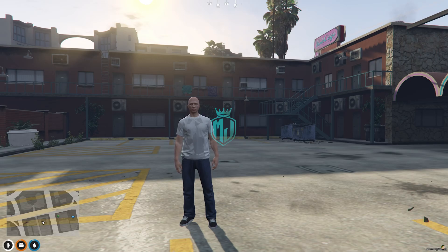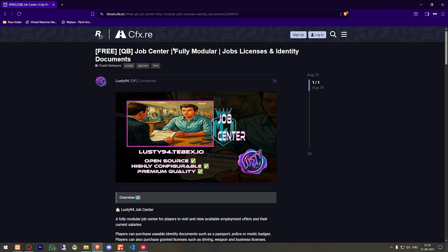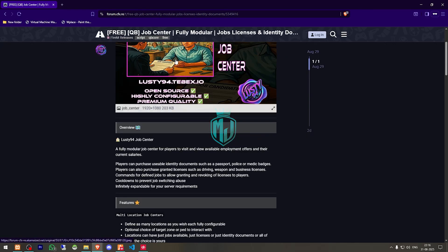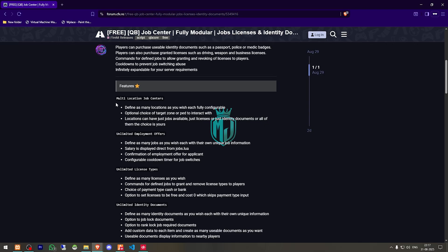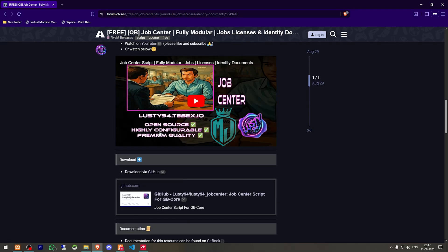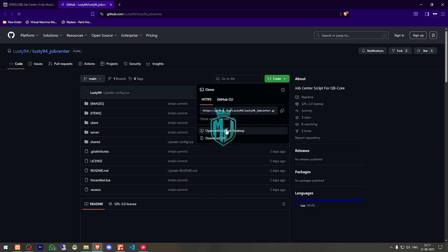I'll provide the link in the description box. Right here we have our job center for our QB Core framework — fully modular, with job license, identity documents. Scroll down and you will get to see all of the info. Then we have to scroll down and get this from the GitHub profile, so let's download it.